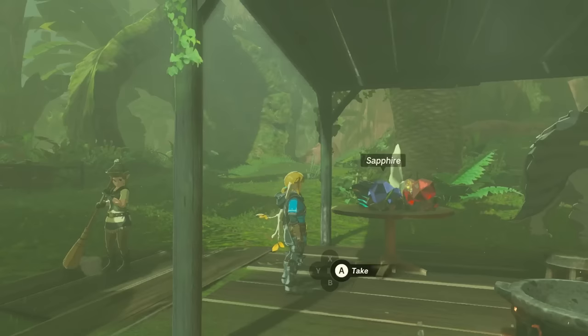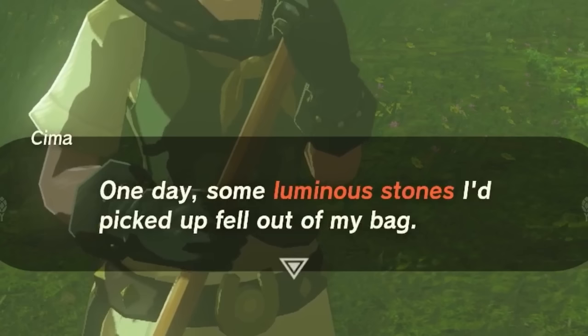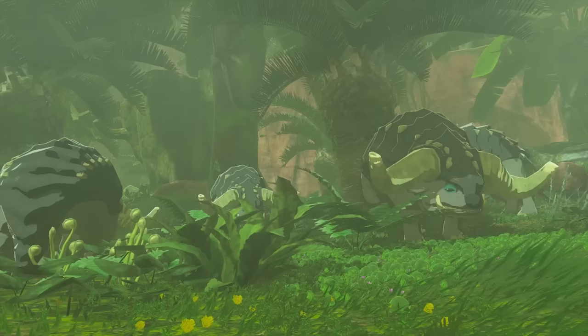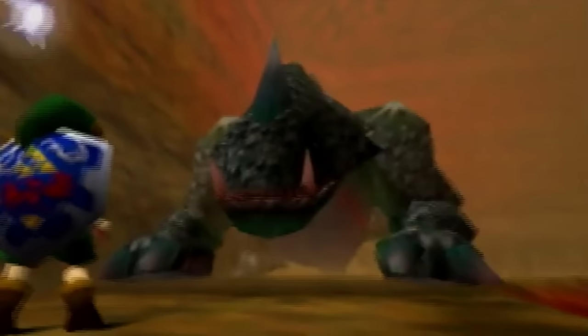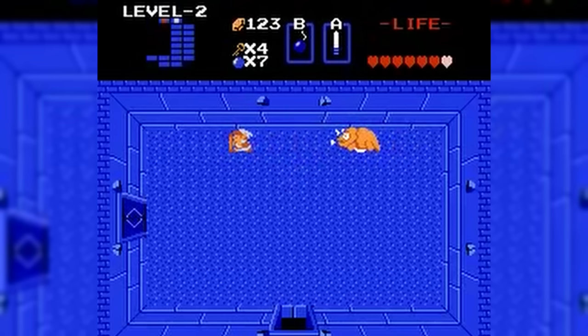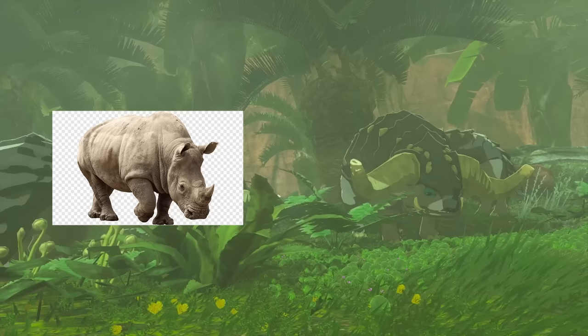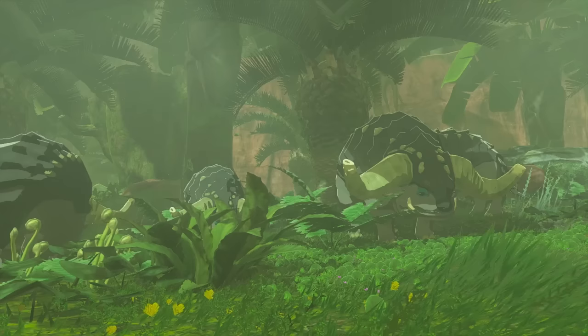Talking to Seema and interacting with the gems on the table nearby will prompt a hint at what you're supposed to do with them. But before we get into how they work, what even are they? From my research, they aren't in any other Zelda game, but it's highly likely that they're a reference to Dodongos. Dodongos are usually depicted as reptilian creatures that live in cavernous regions, but some iterations — namely the original Legend of Zelda — are more like a rhino of some sort, and these guys look a whole lot more like they derived from rhinos than lizards. So they very well could be a reference to the original Dodongos from the 1986 Legend of Zelda game.